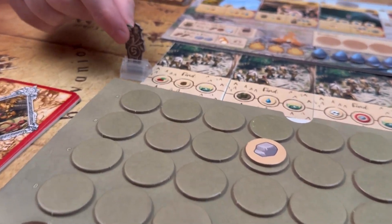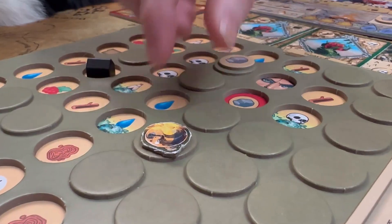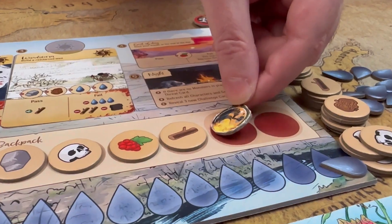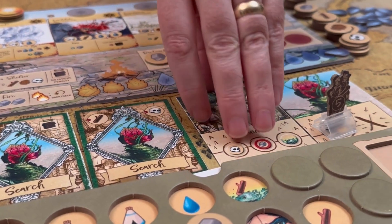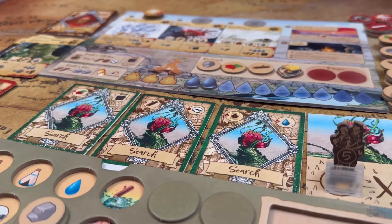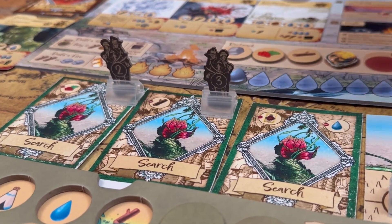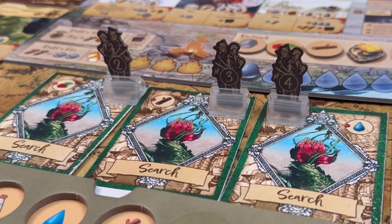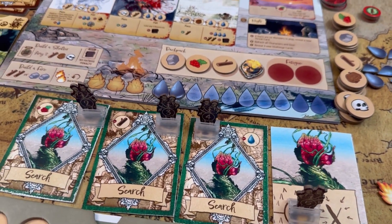To win the game, you must reach the giant plant at the end of the search path. You must also have with you Greek Fire, and you'll also need any of the resources on the backs of the search cards that you have passed through. However, if you have any crew still alive, you may place them on some of the resources on these cards and then you do not need to provide those ones. If you don't have all the resources that you need, play continues until you accrue them.